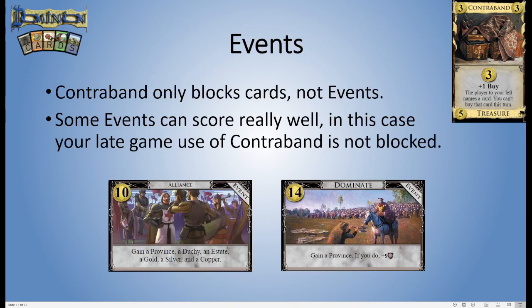One thing to note is that Contraband says you can only name cards, and events — for all purposes of game rules — do not count as cards, so you can't name them, which means they can't be blocked. Some events let you score really well; Alliance and Dominate are two very notable point-gaining events. In this case, you don't have to stop playing Contraband because they can't block you from these, and these are sometimes your primary source of points. So Contraband — you're able to still play it to buy maybe an engine component, or use the three money to contribute towards these events.